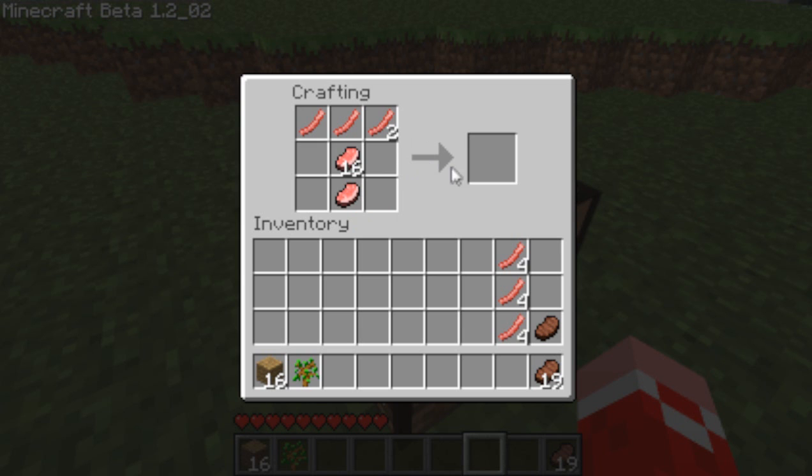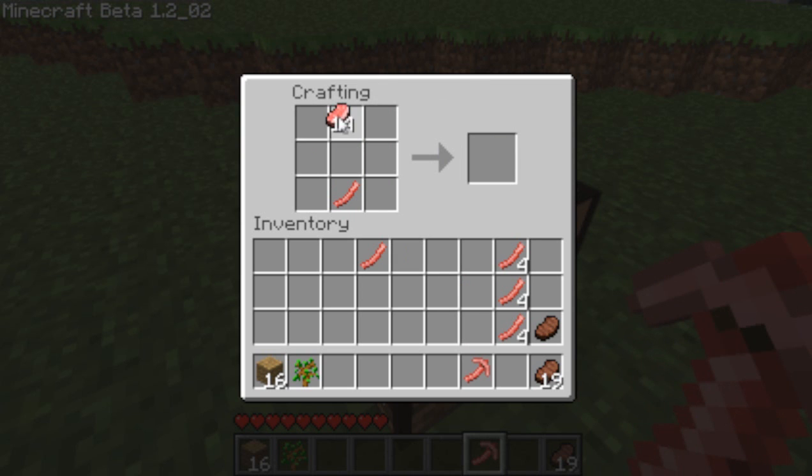It still doesn't work. I know what I did wrong — it's the other way around. Use this as the handle and this as the top. There we go, a bacon pickaxe! Let's create a bacon sword and maybe a bacon shovel. There we go.